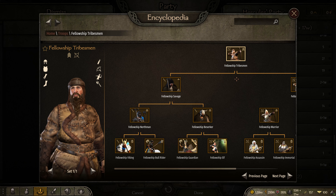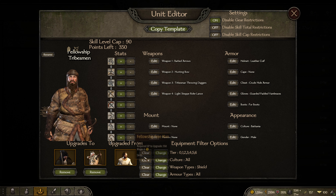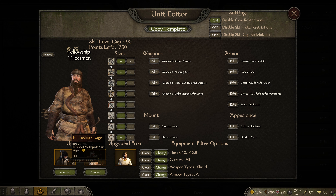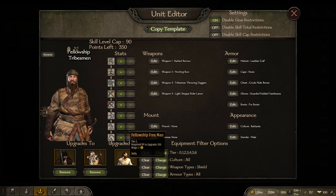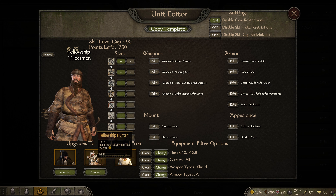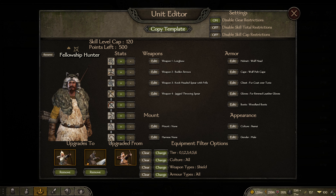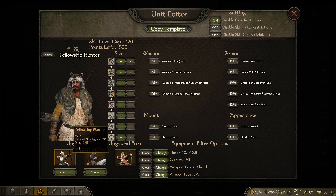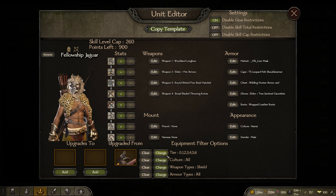What you do is open up the troop tree, hold shift and click, and it opens up this panel where you can change all this stuff. You can see 'upgrades to' and 'upgrades from' — this is the first tier, the first guy you level up starts at tier two and branches into these two. You click through the parts of the tree, and once you get to the end you can click to add a new section and create it from scratch, changing everything you want.